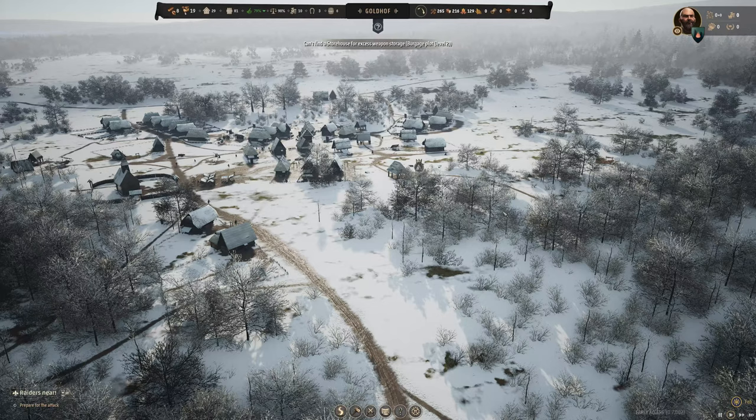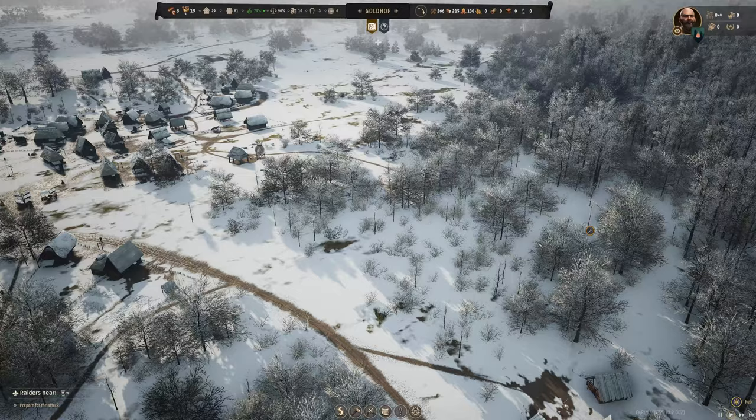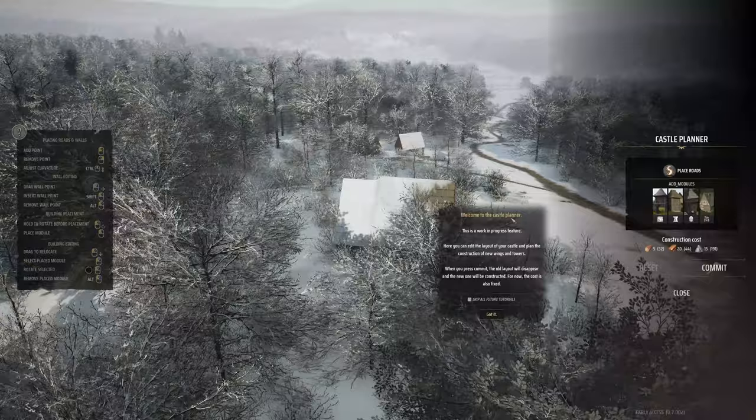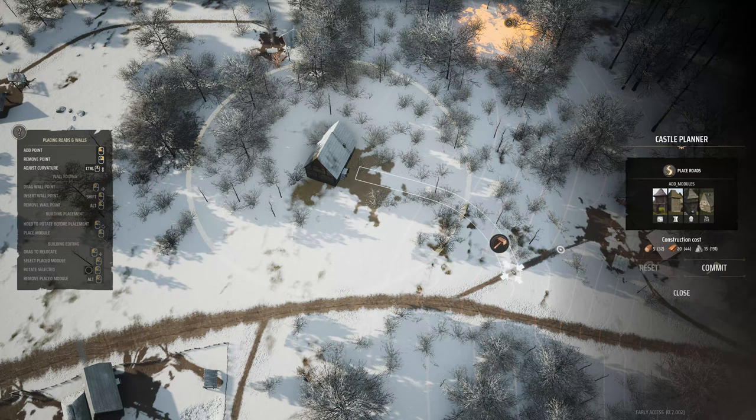I've covered all the intro stuff, including how not to declare war while unable to pay for your army — would not recommend that at all. As planned, I'm putting my manor on the hill here. Go to administration, then manor. Angle it nicely downhill. This is the castle planner — look at that view! First thing you want to put down are the roads, because the game auto-adds gates under the roads.